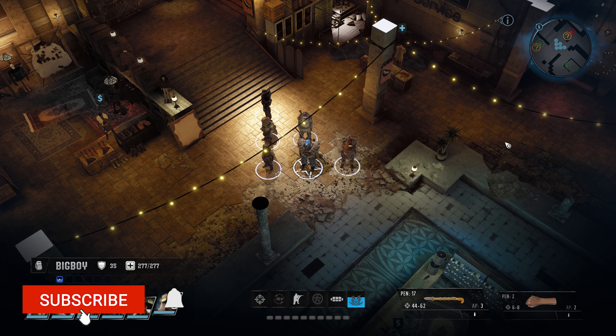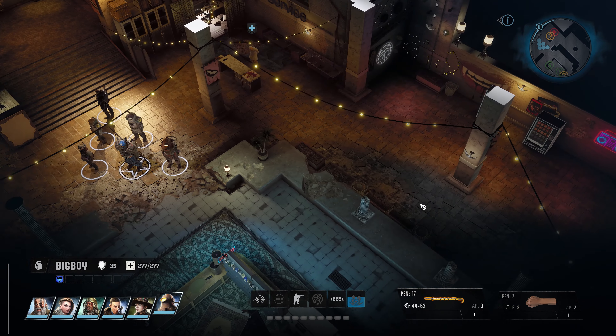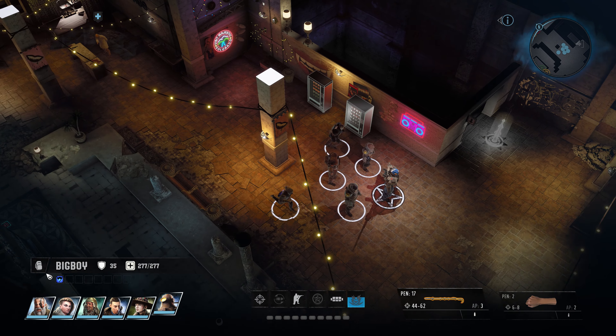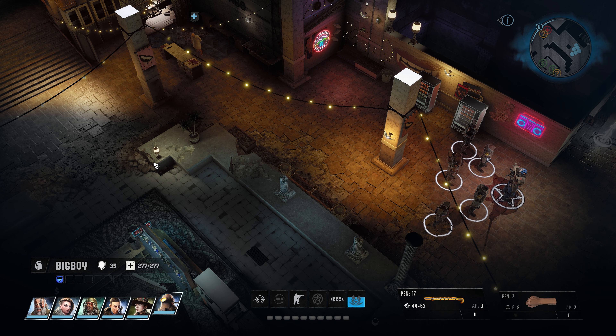Welcome back to another Wasteland 3 video, this should be part 11. At the end of last video we took out the monster army, so now Charlie knows his cartel runs this. Throughout the game I've been siding with the shady characters - the Vegas club and now this - but the rewards are just too good to pass up.